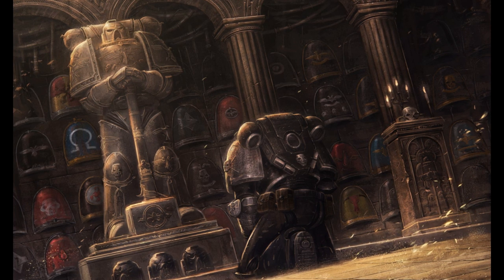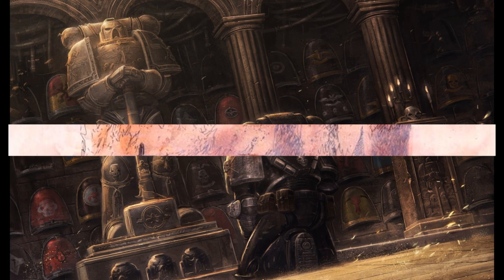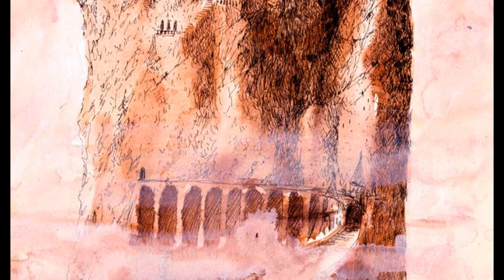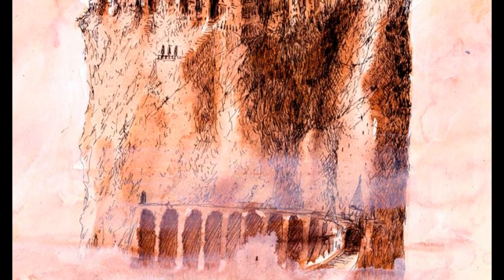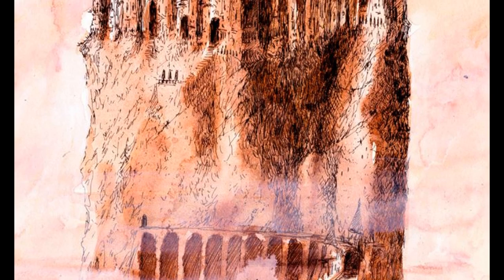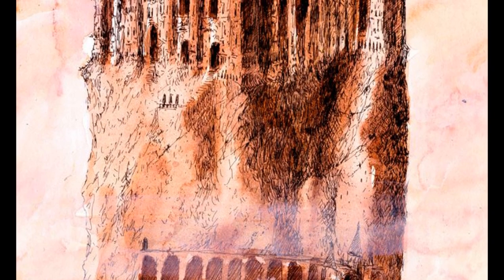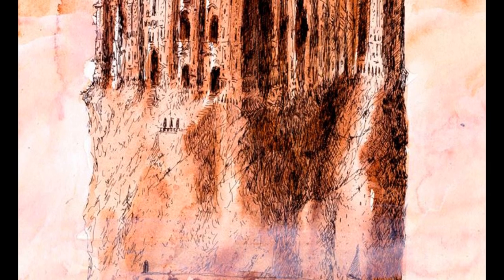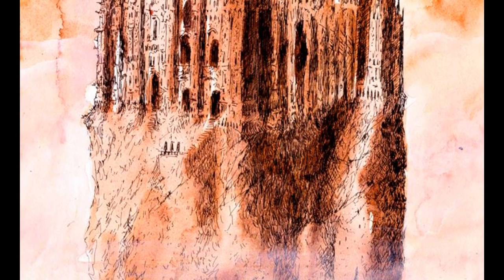The Great Hall is not used only to display the glory and power of the chapter — it is also big enough for a full company to assemble. Space Marines will sometimes gather here in the presence of their ancestors before embarking on a mission or campaign. The Codex Astartes teaches that a chapter must be mindful of its heritage, the genetic past that connects it to their Primarch and ultimately to the Emperor. The Great Hall is the glorious face of the chapter, hiding its secrets, sins, or shame behind the facade of grand monuments.